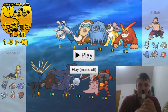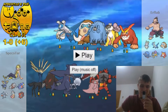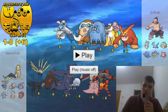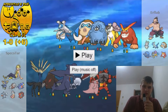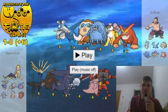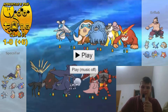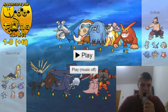Lastly I've got an Incineroar which is Adamant Assault Vest with 252 in HP, 252 in Attack — pretty basic set. I've got Knockoff and Darkest Lariat — I wanted to have both because Knockoff was better for a lot of his team, but Darkest Lariat gave me the power to hit Mega Latios, which Knockoff did significantly less to. Actually my last two moves were U-Turn and Flare Blitz — botched it, but I got myself sorted.